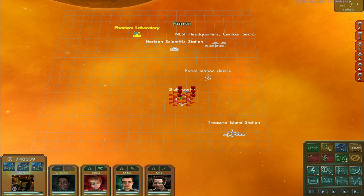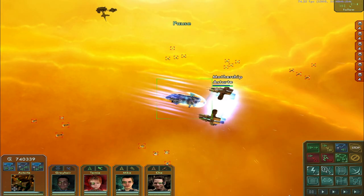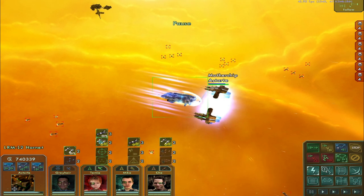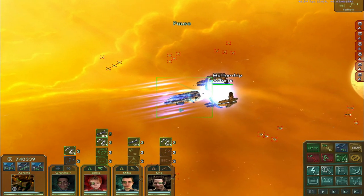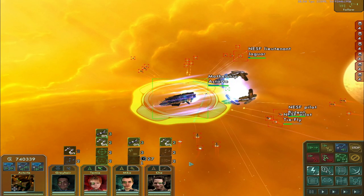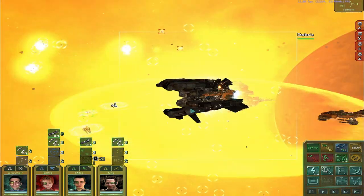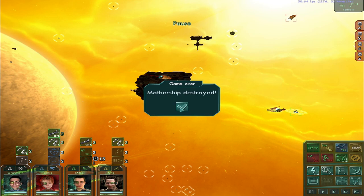Here's what it looks like: Phantom's Laboratory, Horizon Scientific Station, NESF Headquarters, horrible station debris. So yeah, this would get the NESF upset at us. Treasure Island Station. Let's have everyone's weapons online and ready. Let's get Greyhair out faster — is he out already? Oh, the ship already went boom. That would be the end of it regardless. We can't do that. Mothership destroyed. Game over, man. Game over.